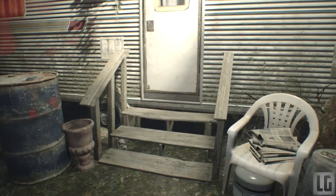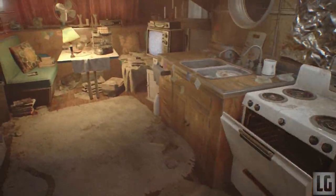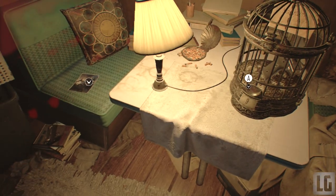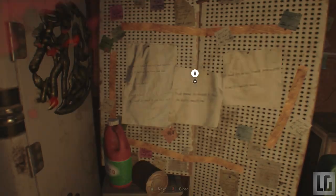There's a bobble head here that I walk over but I will get that in a second. The trailer is a safe room so you can save the game here. Inside there's also another antique coin, a note and a broken handgun amongst other stuff. You can also spend your coins here on the birdcages to get some useful stuff for you in game.